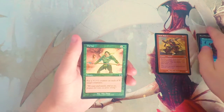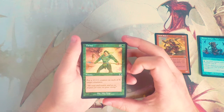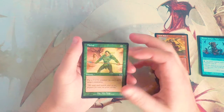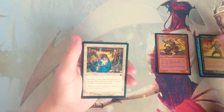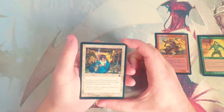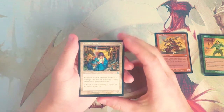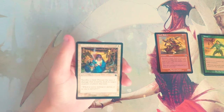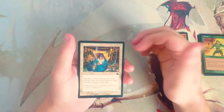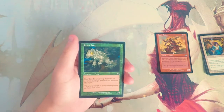Thrive is a sorcery for X and a green: put a +1/+1 counter on each of X target creatures. I don't really like this — it's probably okay in a go-wide strategy, but generally not great. Troubled Healer is a 1/2 for two and a white: sacrifice a land, prevent the next two damage that would be dealt to target creature or player this turn. Very similar to Fault Riders in that you're sacrificing a land. I think it's not that great — I'd much rather have Fault Riders and be more aggressive. There's probably a white deck that would run this, but in general I'm not a fan.